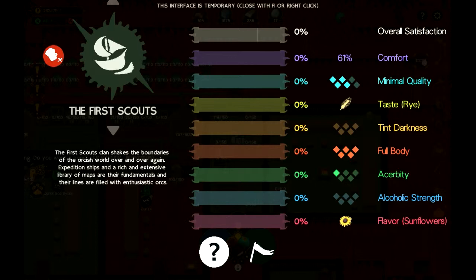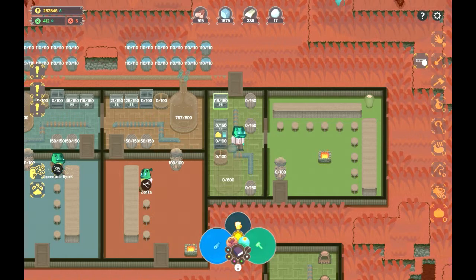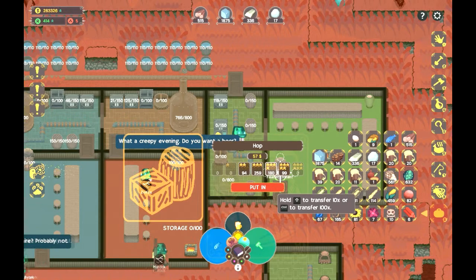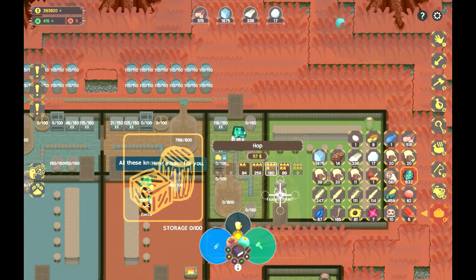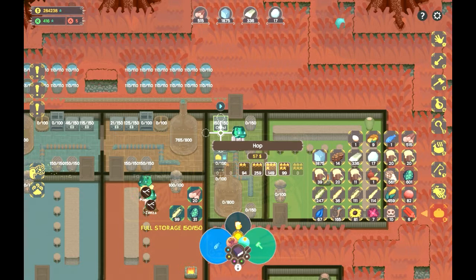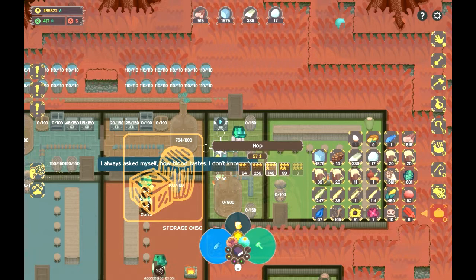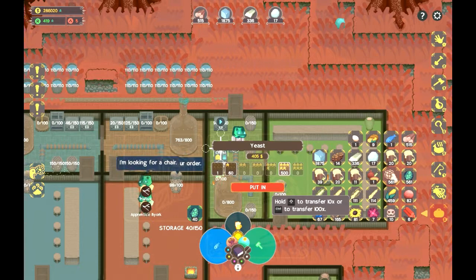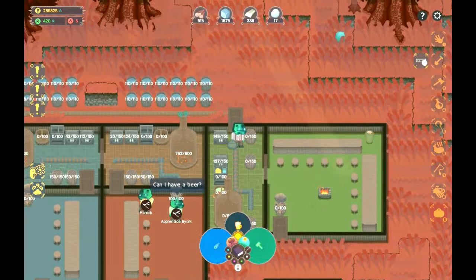We need to make sure it's at least four stars. At least these parts are gonna be easy to satisfy, because hops — I can get really good quality hops. Put the hops in. There we go. And yeast. Since I'm basically using five-star yeast for everything from now on, it's no problem. So we're gonna have really good quality stuff.